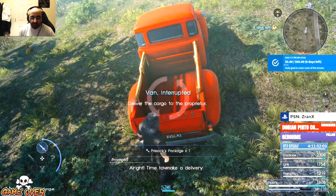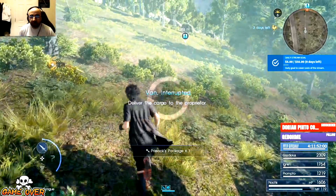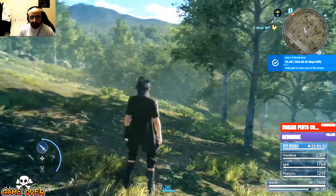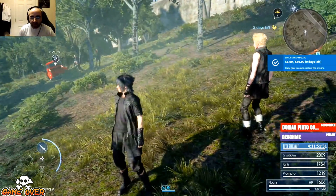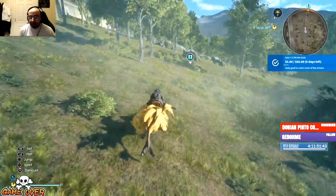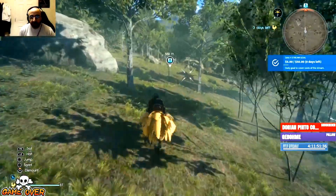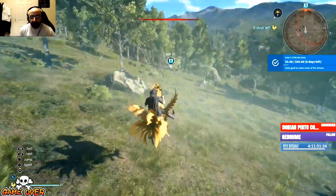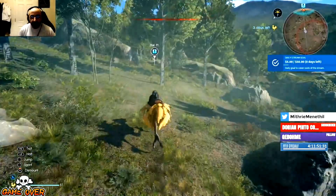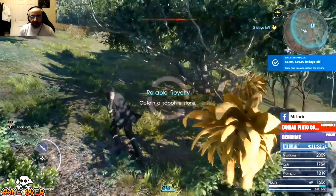Alright, time to make a delivery - don't wanna spoil the spoils. Now we're gonna call the chocobo. About 400 feet to go - they're so quick, it's actually difficult to control. We should be able to snag a stone around here, right? Let's get the stone - thanks Dino.